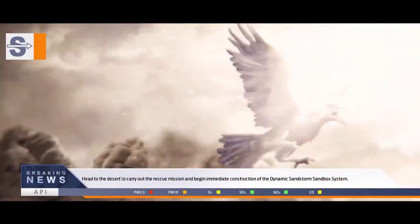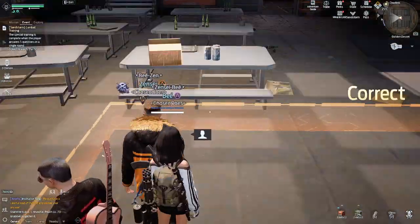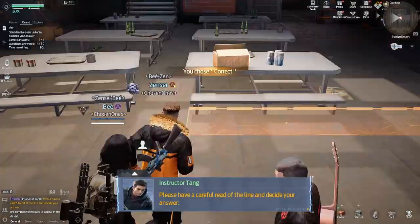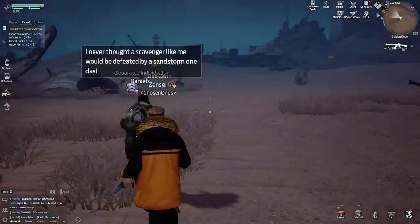We will head to the desert to carry out a rescue mission. We will also begin immediate construction of the Dynamic Dust Storm Sandbox System. However, we are getting rather weak signals at the moment, and we will need to repair the signal tower to ensure that the mission goes smoothly. We are currently going through the various tasks to be carried out, so survivors, please stand by for further instructions.